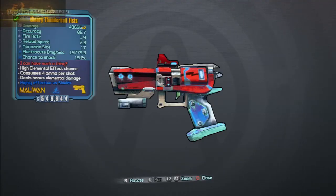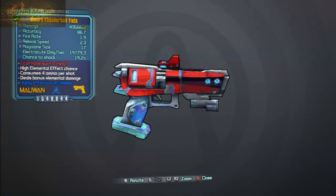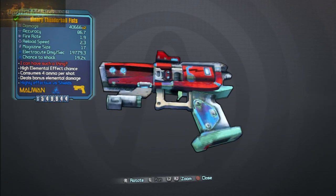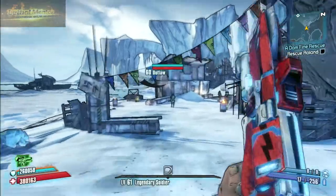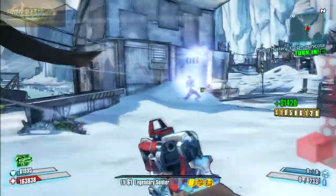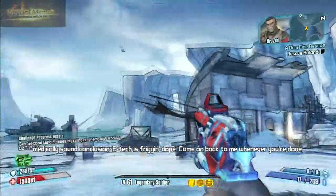The Thunderbolt Fist is a real beast — a shock weapon that tears through shields like there's no tomorrow. Even if you're not shooting shielded enemies it still tears them apart. I really enjoy playing with it, especially against shielded enemies — as you can see it just chews through them. I use an instant-regen shield on my Commando so I instantly regenerate my shield. Shield is everything for me. Thanks for watching guys, see you on the next one — cheers!